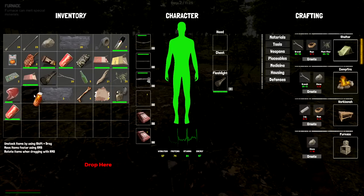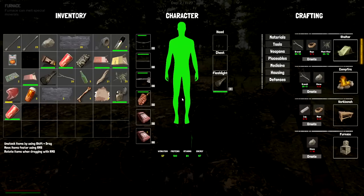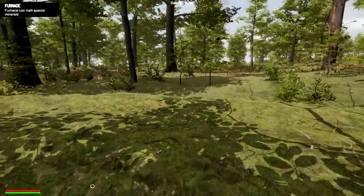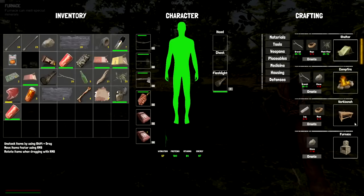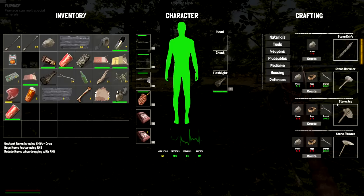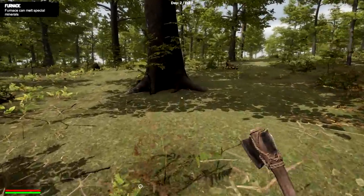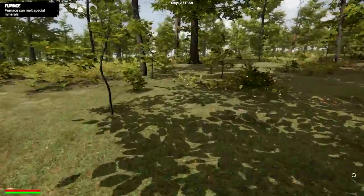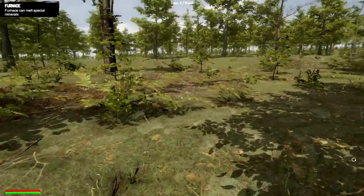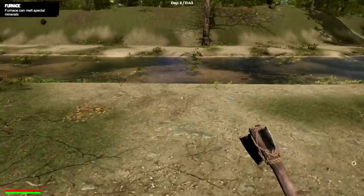We're gonna eat some of that good meat. I can't click it, I gotta place it in here. Okay, our proteins are way up - we're good. Let's go get some water. You can melt special minerals in a furnace - what the hell, how many rocks is that? Ten freaking rocks. Is there a pickaxe? There is - I need three more stone for that. It would be cool if we could put a marker down for where the water is. I think I remember - over this side. Yeah, there it is.